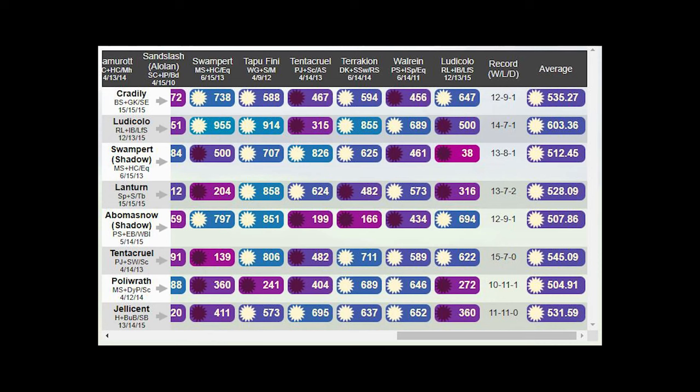What I did was go to PvPoke, go to Battle, choose Ultra League Pokémon, and select matrix battle. You'll see the Weather Cup meta — but it didn't have Ludicolo, so I added it because it's highly ranked. I ran the simulation and chose those with a rating higher than 500, meaning they are favorable against the average of the meta.